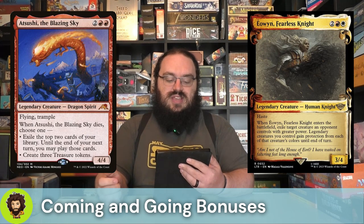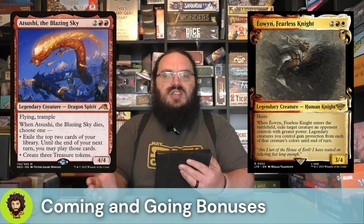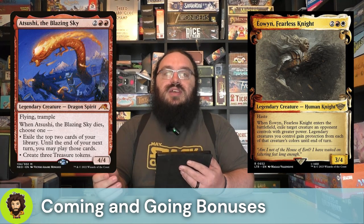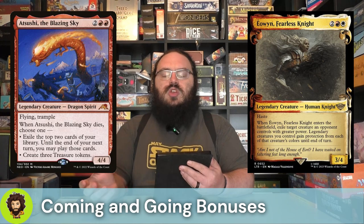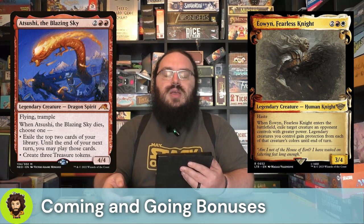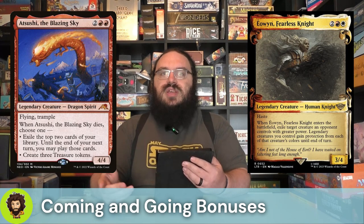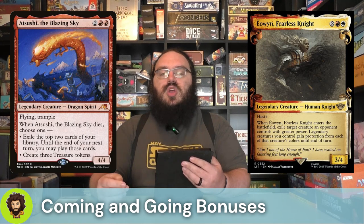Eowyn, Fearless Knight is a four-cost 3-4 Boros legendary human knight. Yes, I have a lot of legendaries — they aren't as beneficial long-term as non-legendaries, but the non-legendaries are 1-1 balloons, so I don't think we're missing out on a ton and the effects more than make up for it. Eowyn has haste, and when they enter we get to exile a creature an opponent controls with greater power — so greater than three, probably a decent hit. And all of our legendary creatures are going to gain protection from any of the colors that creature was. So repeated removal, repeated protection — we're here for it.